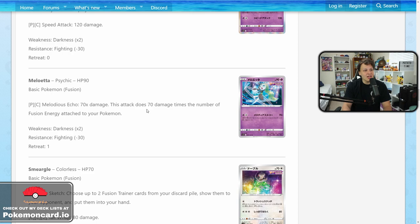Next is Meloetta — for psychic colorless it deals 70 damage times the number of fusion energy attached to your Pokemon. It's a basic with only 90 HP. This could be fairly powerful but I just don't see getting four fusion energy in play consistently enough to utilize this card reliably. It seems a little too costly to get max value. We don't know all the fusion cards yet, so if more support comes out that combos with Meloetta, maybe it gets better — but I'm not holding out hope on this one.